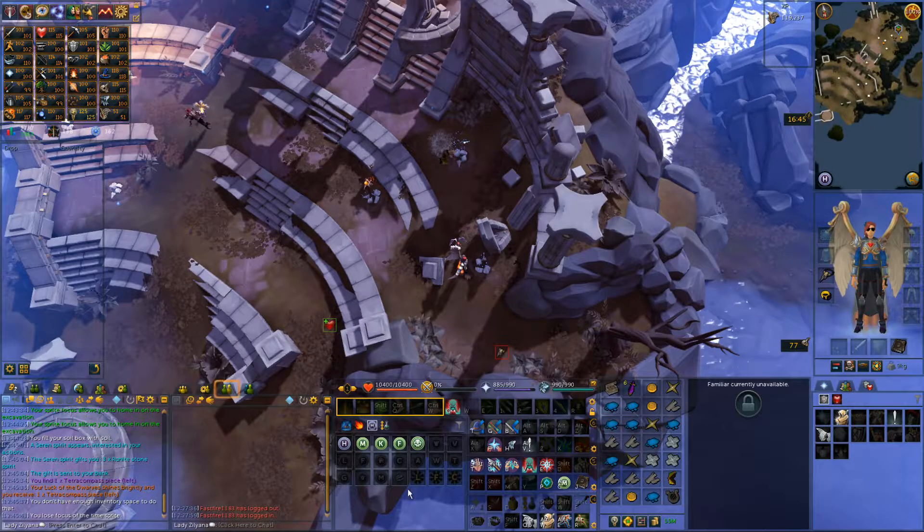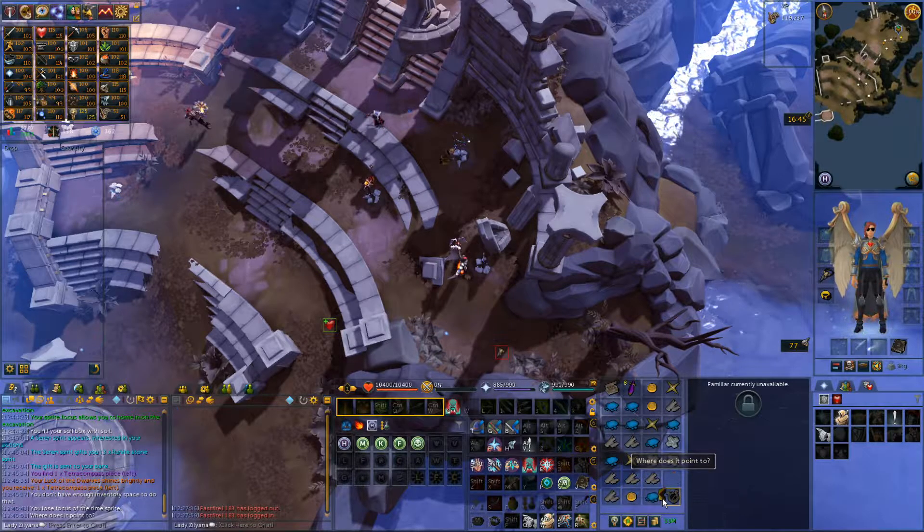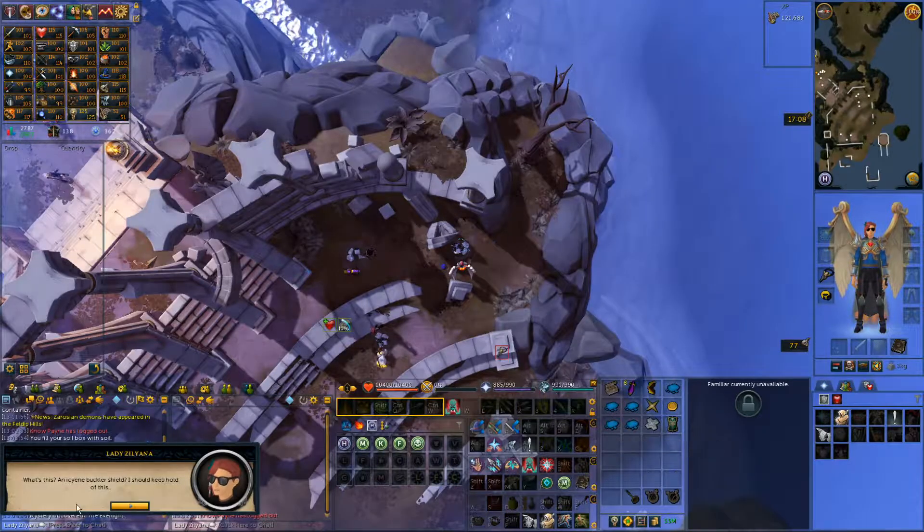I just luck-of-the-dwarves'd a tetracompass piece left. I think there's four pieces of this. I think I got pretty lucky with that. Icine buckler — Dromov buckler.